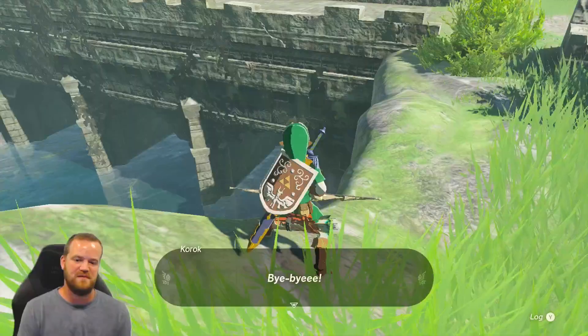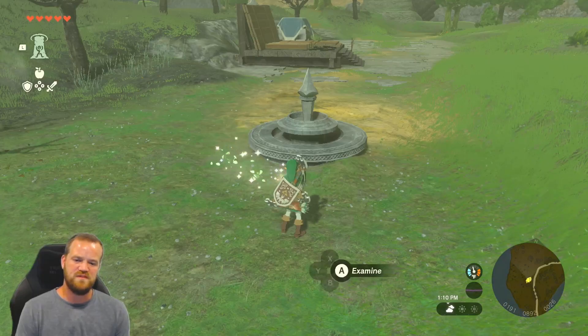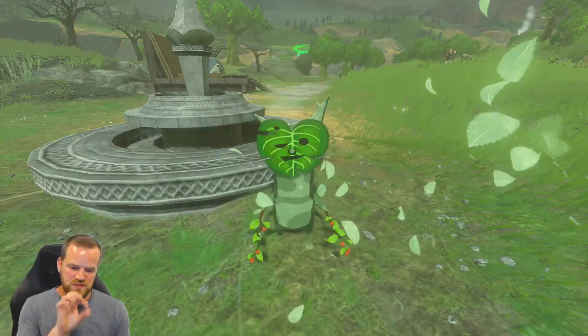Number six done. Korok number seven is on this island all around this fountain. There's a little moat that's going around.